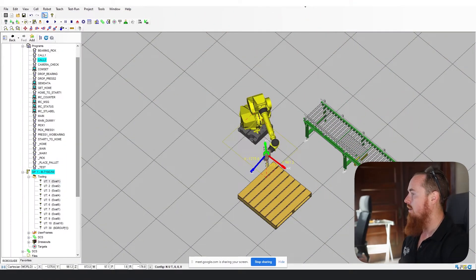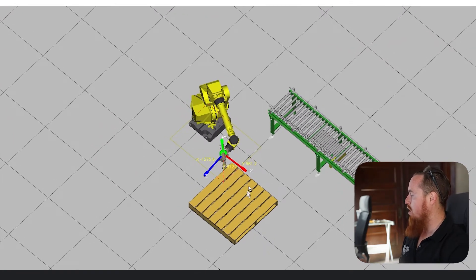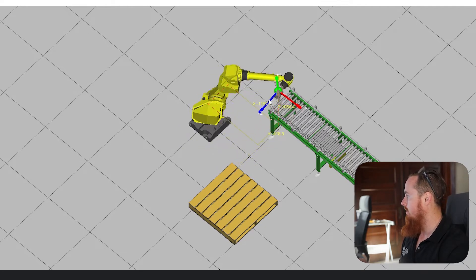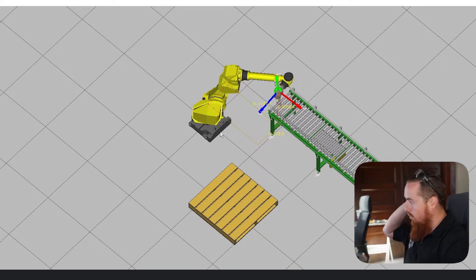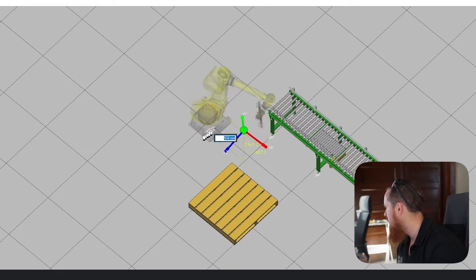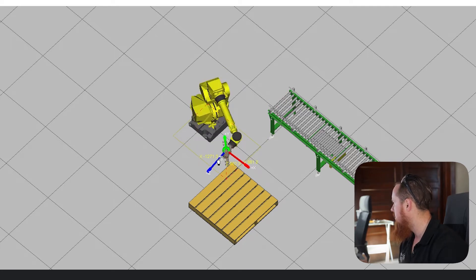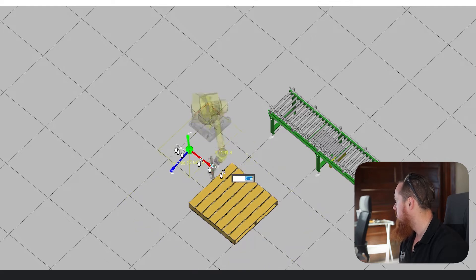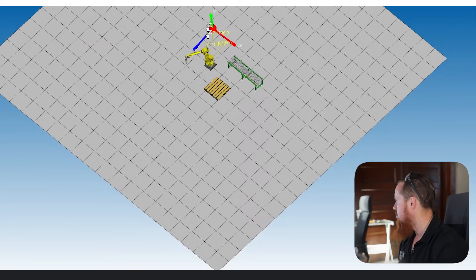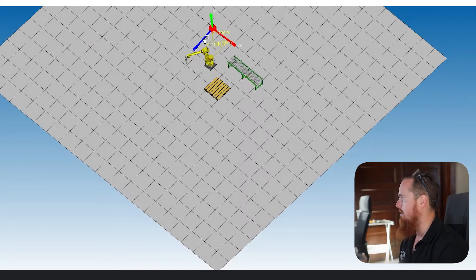So the first thing I want to point out — we're going to jump into the software here and notice if we go from this pallet over here to this conveyor, we can keep going. Well, that shouldn't let us do that. We're on the back side of the robot, so this robot should not have given us the ability to pass through here.